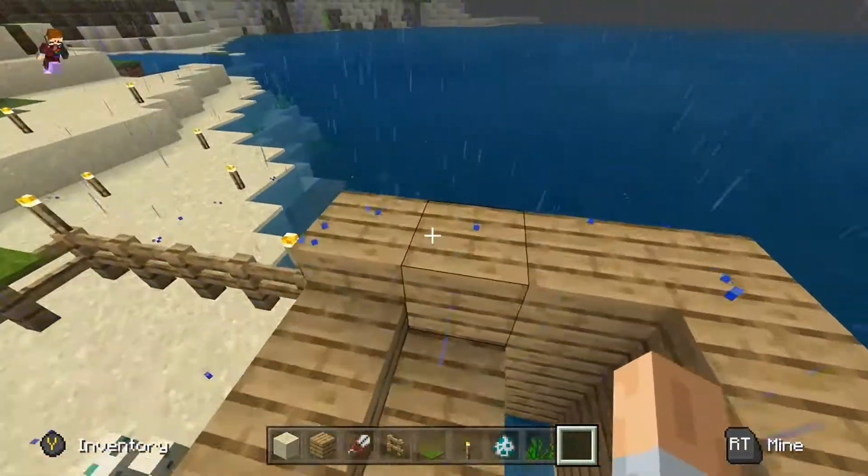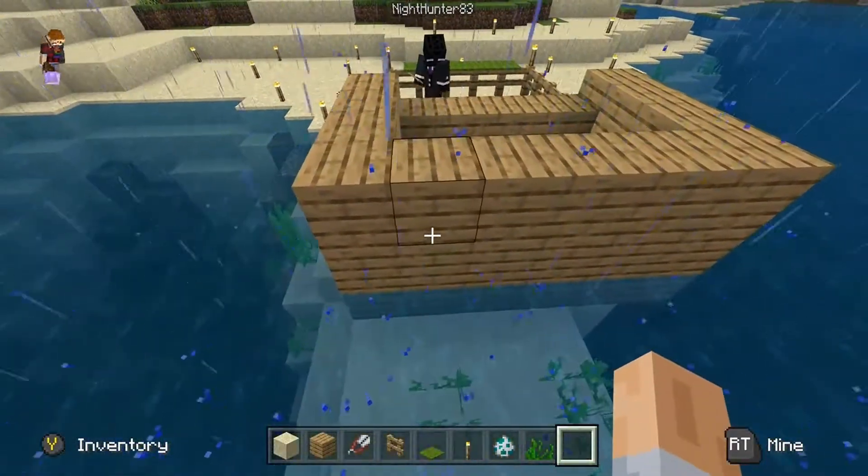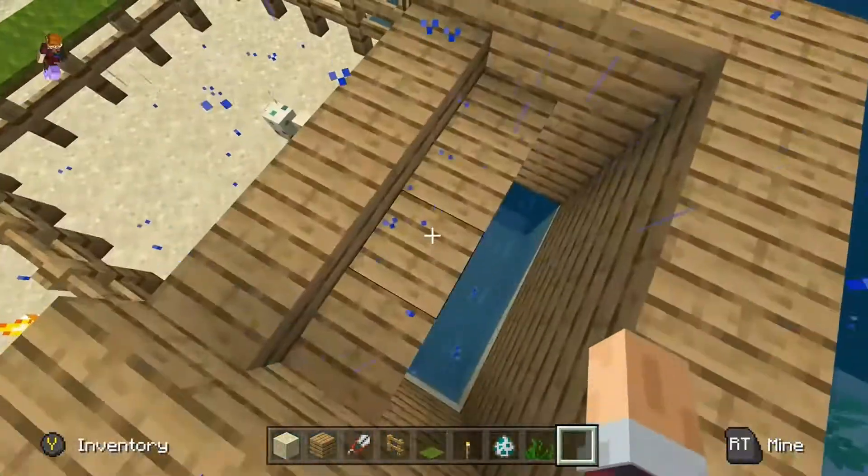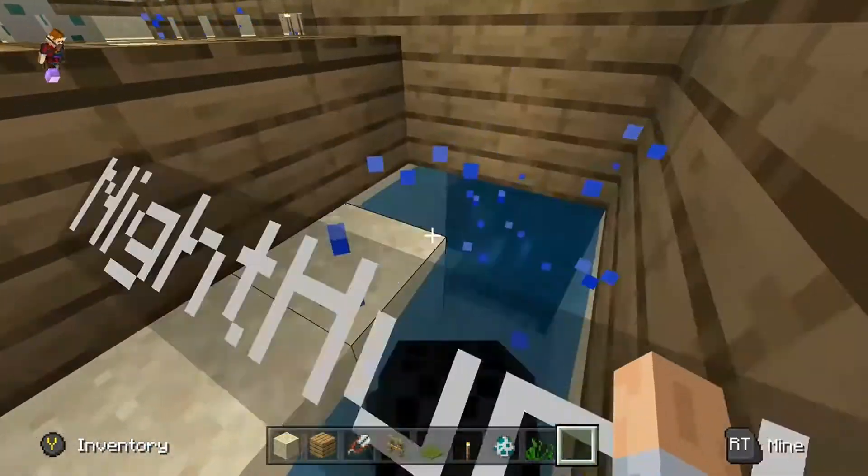So you have a four by six block area here, and you want to come in and drain all the water out of it.